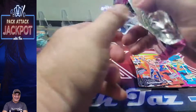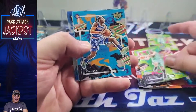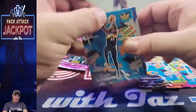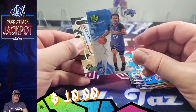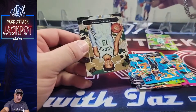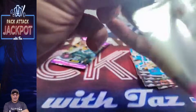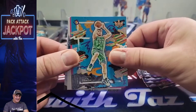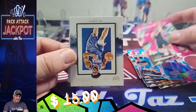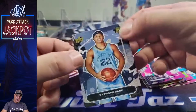Got one more acetate and we got an auto there hiding. Come on, LaMelo — that'd be huge. I played a jackpot video twice, nice. Gordon Hayward, RJ Barrett. I think we got our acetate: DeAndre Ayton. Come on, Magic. And rookie level one: Nowitzki. Zion. Luca — he's back. Christian Wood, Joel Embiid Contemporaries — that's a cool looking card. And our rookie level one: Bain.